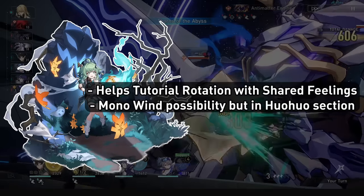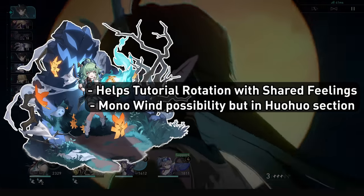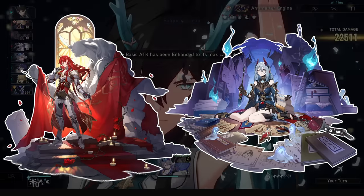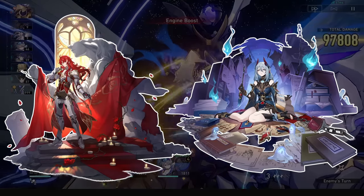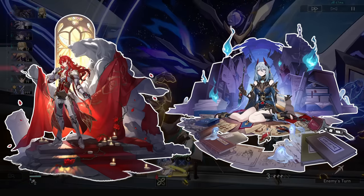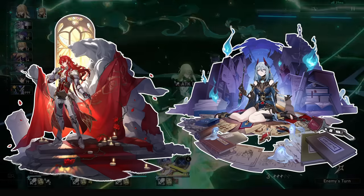Vorho's energy is really nice for those annoying energy rotations, and the previously mentioned mono wind team is a possibility. Argenti and Hanya are coming out alongside Silver Wolf's rerun, so mono physical memes may happen too. Argenti's ult would definitely benefit from the single target damage increase she provides, since he will be pretty AOE focused damage-wise.